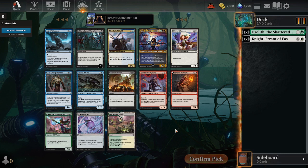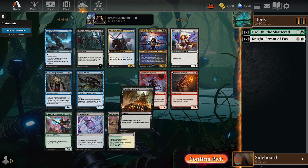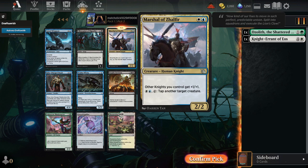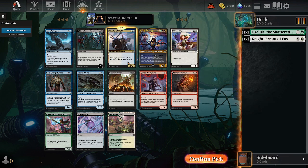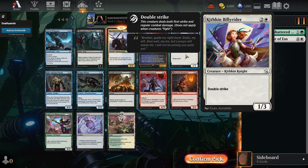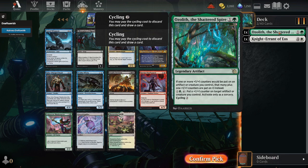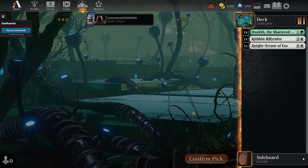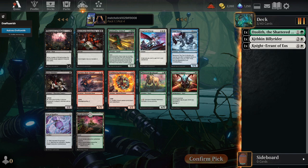Obviously there's a Deadly Derision here, there's a Marshall, there's a Blossoming Sands, and there are so many blue and black cards still in this pack. I mean Rona, but that's not really a signal. It might have to be a Marshall Zelfir here. I could just take the Kithkin Billy Rider, but I think this is way better and this is very replaceable. Though it does go well with Ozolith. What the heck, live a little - build around the Ozolith.